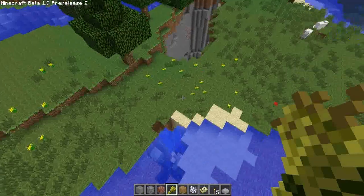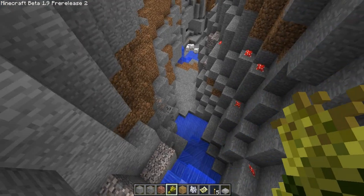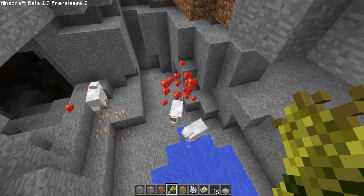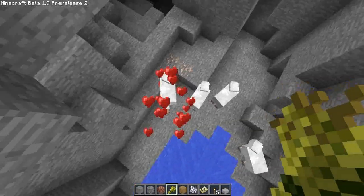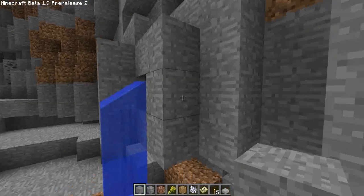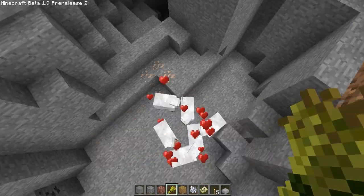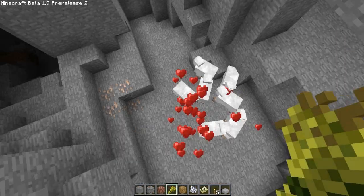One of the coolest things in this new pre-release is that you can actually breed animals, which is crazy. I have a few sheep going on here at the ravine, so let's give these guys some wheat — and boom, we have another sheep! I'm going to try my best to fill this whole canyon. Let's block this waterfall too — there we go. Let's do a little breeding session and see how many sheep I can get to the bottom of this ravine.